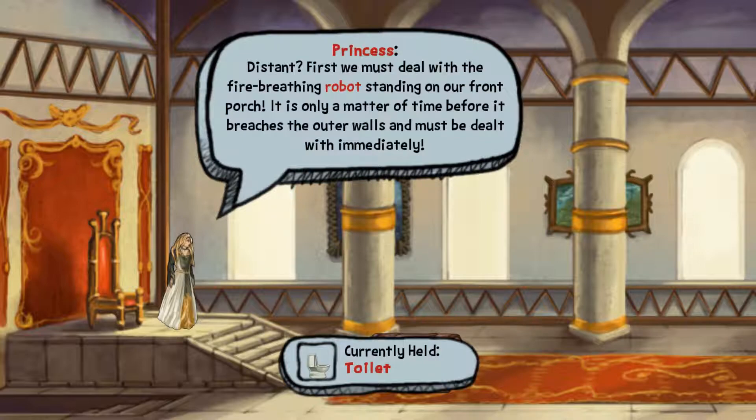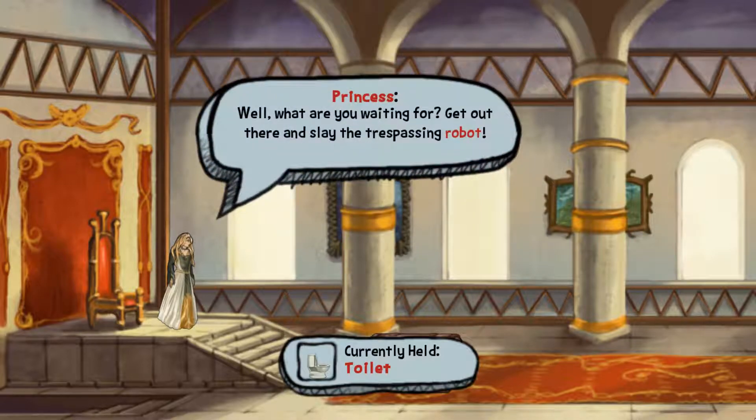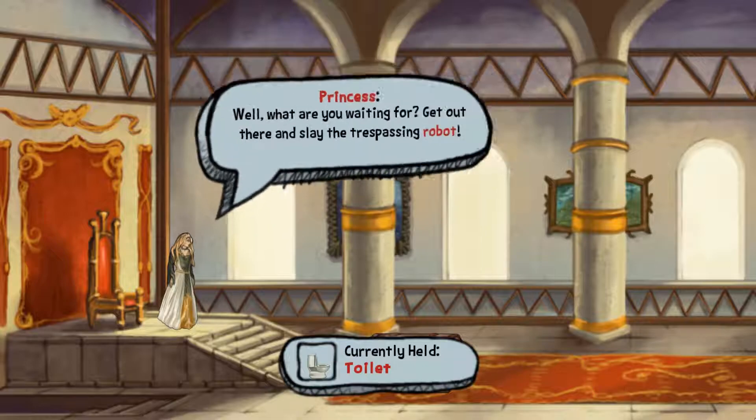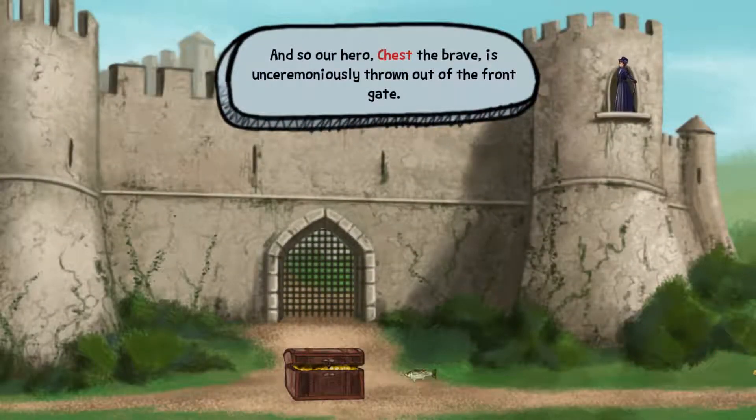First, we must deal with this fire-breathing robot standing in our front porch. It's only a matter of time before it breaches the outer walls and must be dealt with immediately. Well, what are you waiting for? Get out there and slay the trespassing robot! And so our hero, Chest the Brave, is unceremoniously thrown out of the front gate.